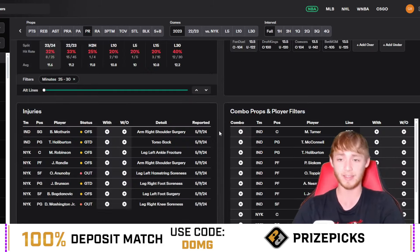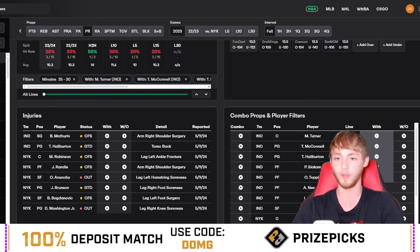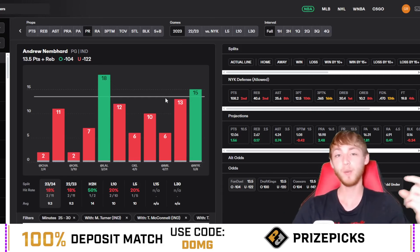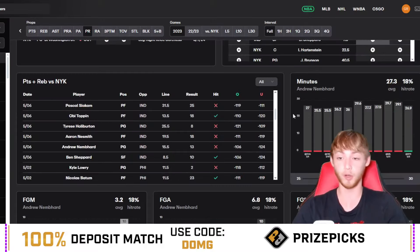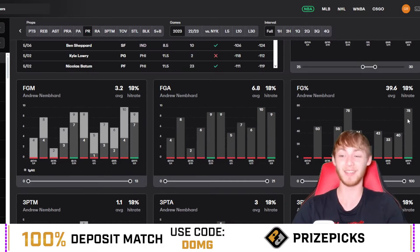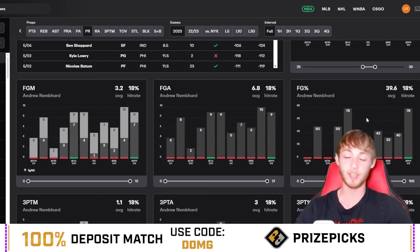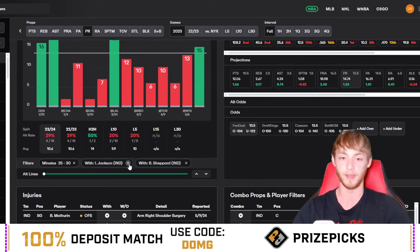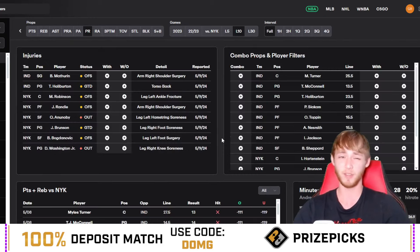In games where Myles Turner, Mick Connell, Haliburton, and Siakam all played, Nembhard is over in only two out of 11 games this season — that's 18 percent. He has not been great with decreased minutes and a fully healthy roster. In most games where he did go over, he just happened to shoot super well — 78 percent twice. I think he'll have to shoot insanely well again to go over today, and 78 percent shooting is simply not sustainable.